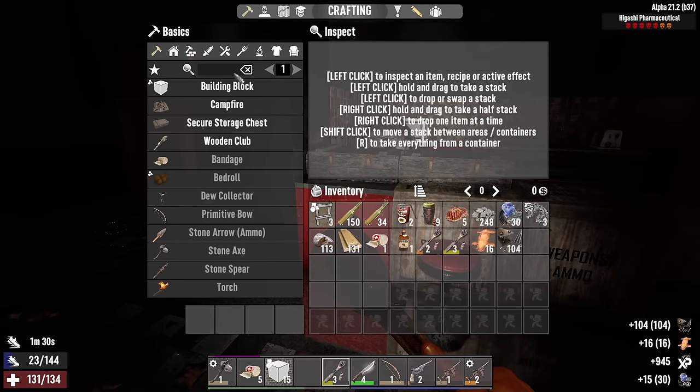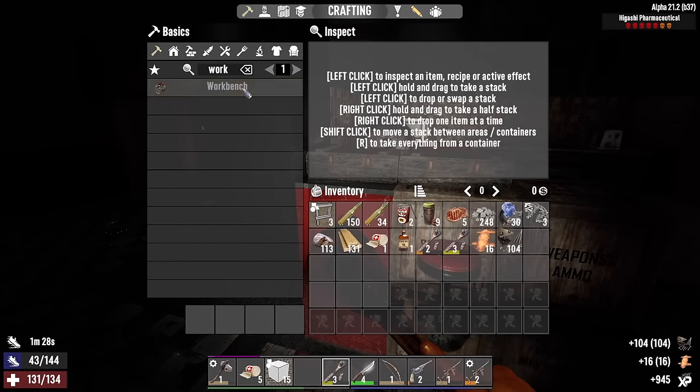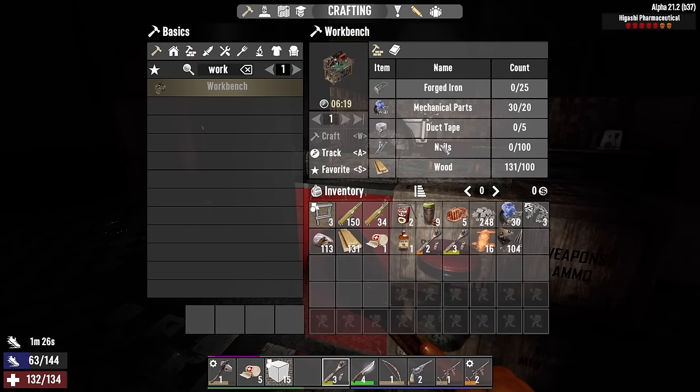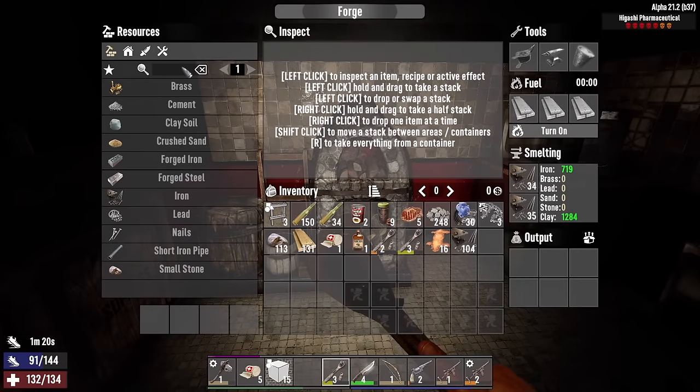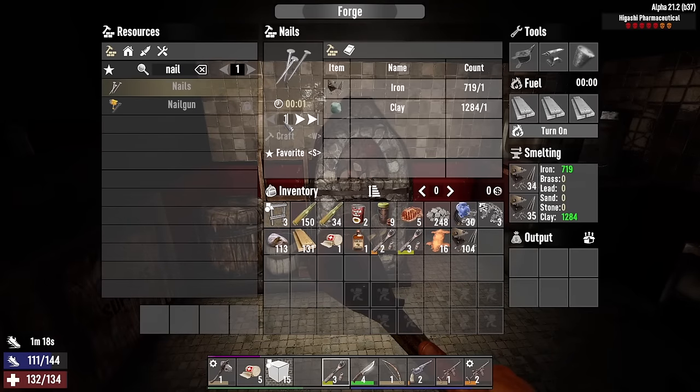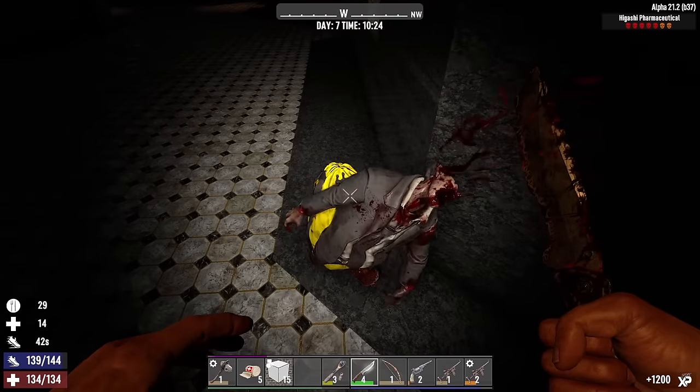Okay, that is more than enough. We need a hundred nails - we got the duct tape. Let's get the nails crafting out of the forge here. Nice.